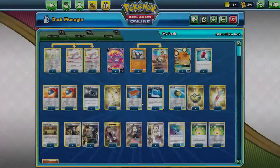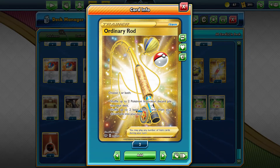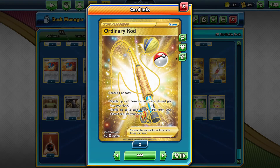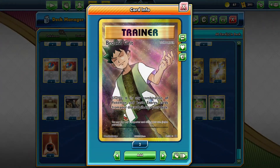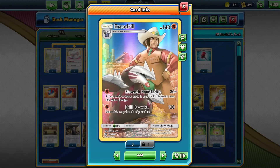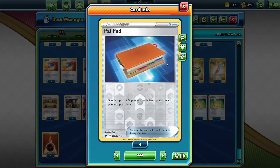The big trick to not milling yourself out is we do run two copies of Ordinary Rod. I did just open some Sword and Shield packs, and I randomly got a second Ordinary Rod — it was so sick. I had about seven extra Sword and Shield base packs lying around and got a second Secret Ordinary Rod. Super happy about that. And a single copy of Brock's Grit, because we do accidentally mill cards we want to keep at Drill Bazooka. That's what the Pal Pad is for — just in case you accidentally mill Brock's Grit or something.